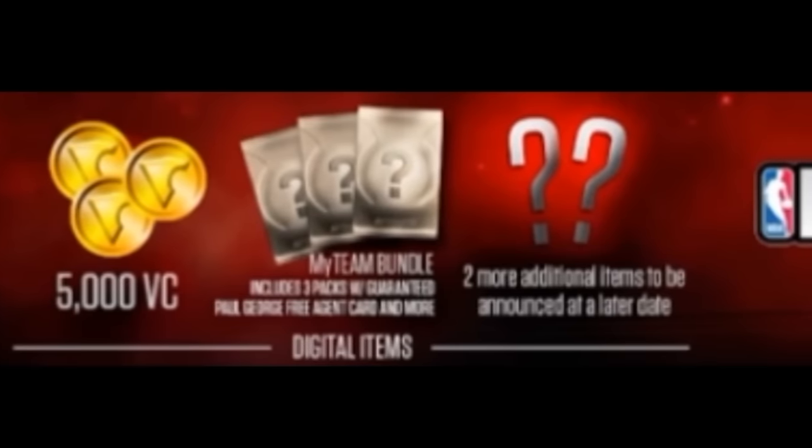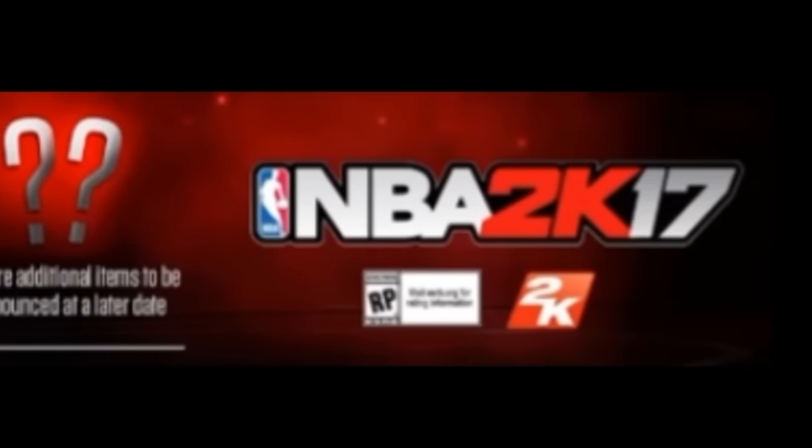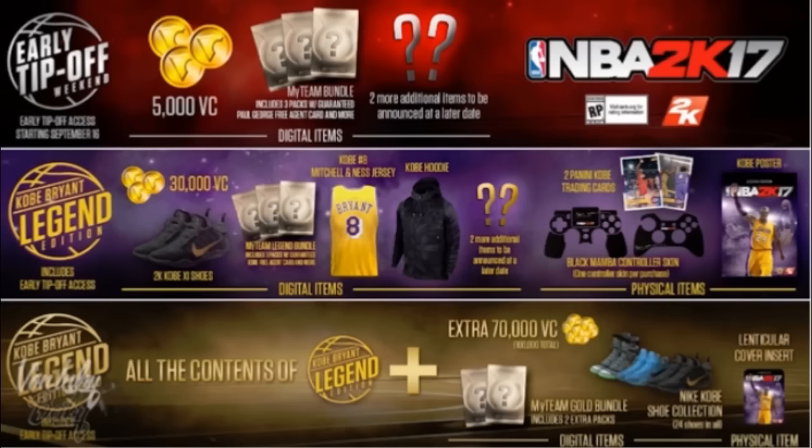The first pre-order option: you get the game early, just like last year. You get 5,000 VC, a MyTeam bundle, and two more additional items that are going to be announced later. That's pretty good for the first one.